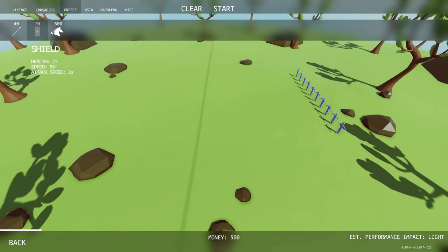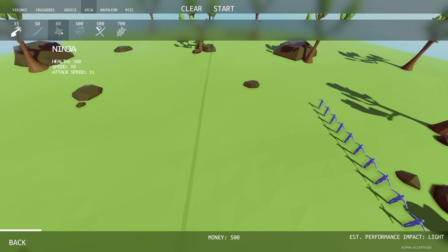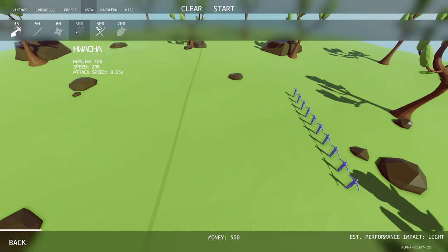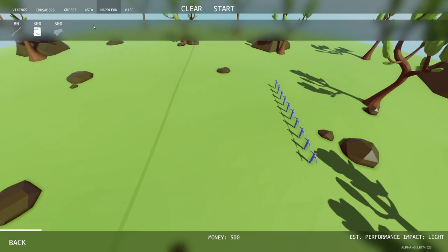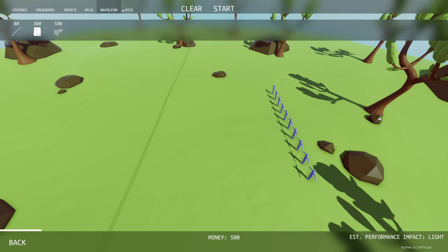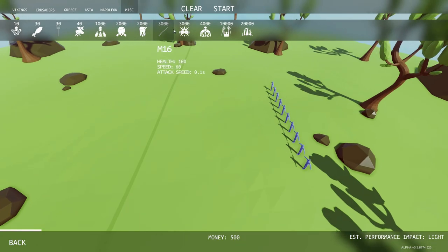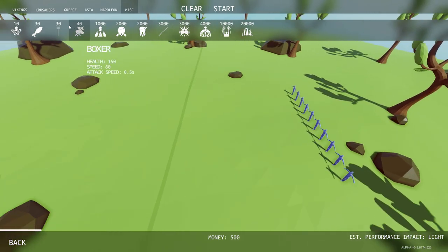For Greece we have Spearmen, Shields, and Chariots. In Asia we have a load of stuff — Samurai, Ninja, I cannot pronounce that one so I'm going to call it Huacha, the Samurai Master, and the Ninja Master. In Napoleon we have Muskets, Barrel Rollers, and Cannon Crew. And in Misc we have Peasants, Barbarians, Farmers, Boxers, Chicken Man, Hillary, Trump, the M16, Super Boxer, Chicken Man Man, Super Peasant, and Dark Peasant.